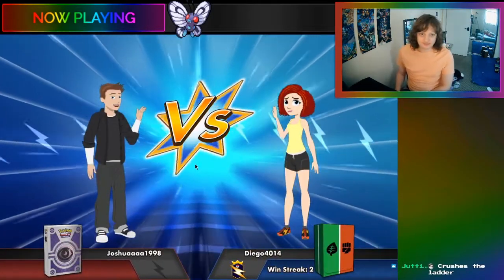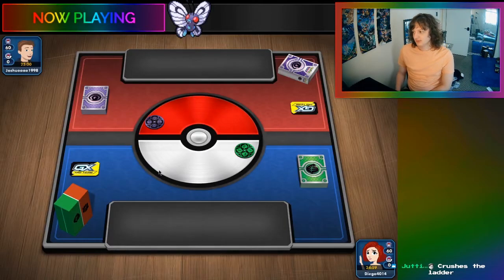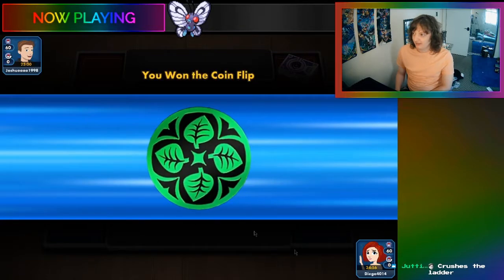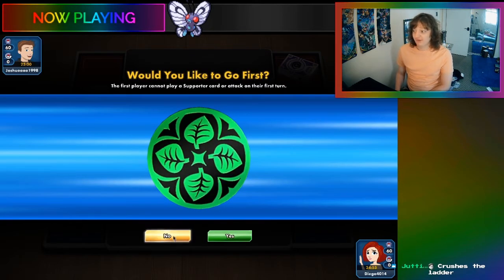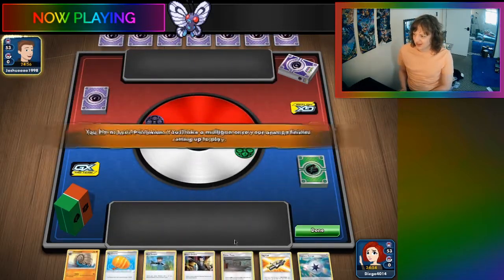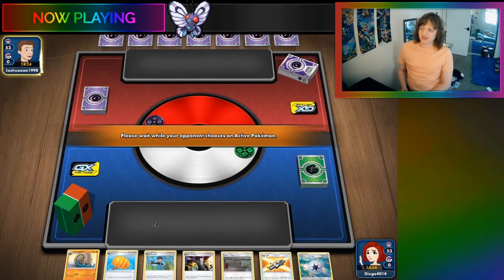Let's try one more game with Butterfree VMAX on our win streak and see how strong this Butterfree Lock can operate. We won the coin flip. Would we like to go first? No, because we are going to either use Super Growth or the Omastar nonsense. We did not open a basic, so we will be shuffling our hand into the deck and getting a brand new hand after our opponent has chosen an active Pokémon.